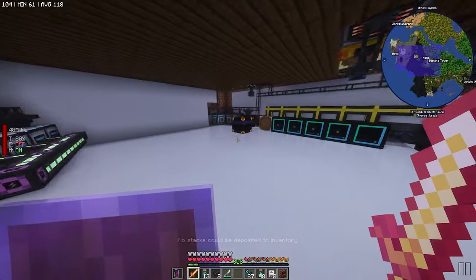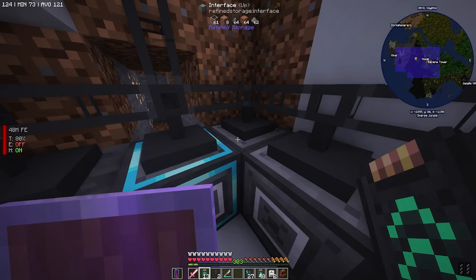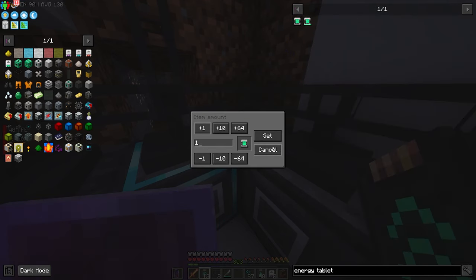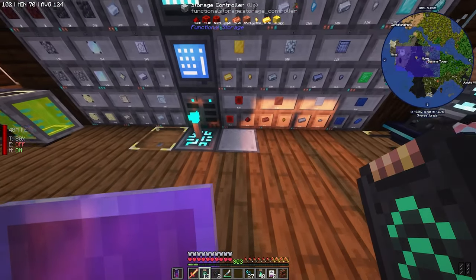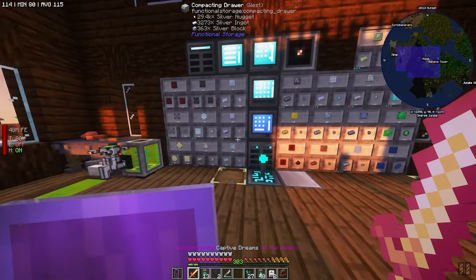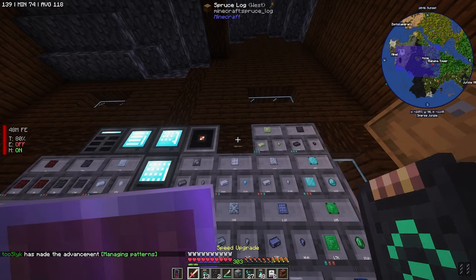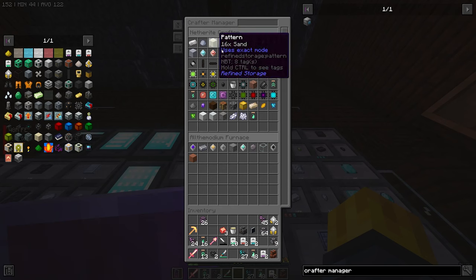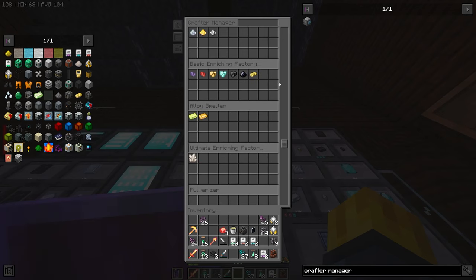We need to make another interface for storing items — we'll most likely need to move all these interfaces and get a lot more. Someone recommended a crafting manager, which I've never made. From what I've read, it manages all the crafters in our network and the specified patterns. We can see all our crafters in here — this is super cool. I need to understand the functionality completely.